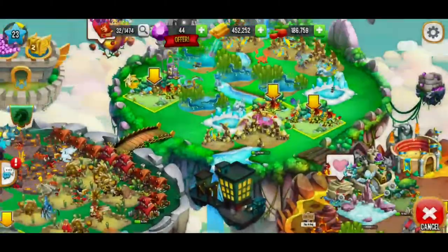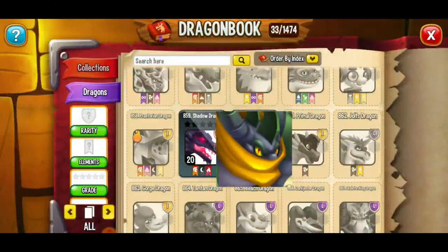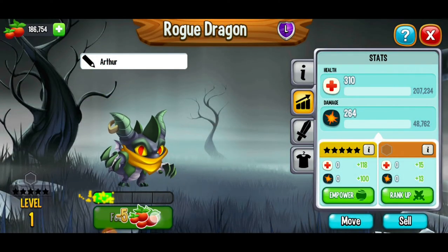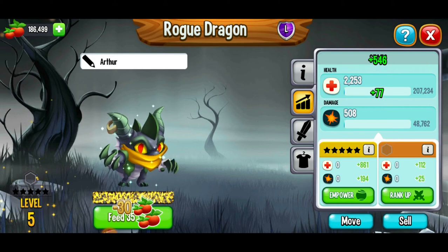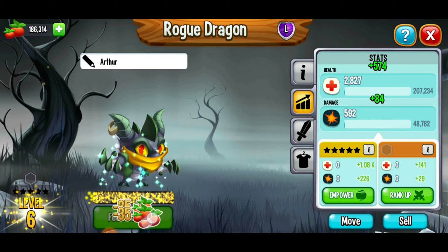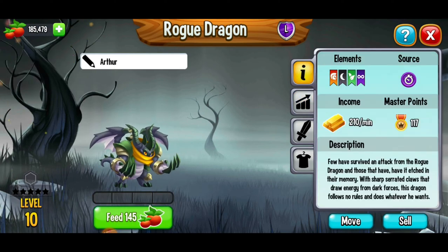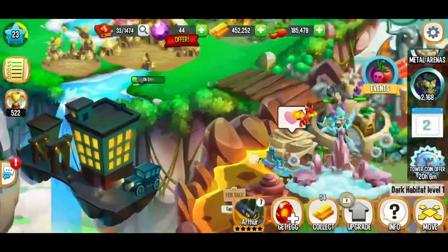Our egg is ready to be hatched — we got the Rogue Dragon! We're going to place this dragon on our Dark Habitat. We've got a little bit of food — I don't want to feed it too much, but I'm going to get it at least to level 5. Maybe we'll go to level 10 — that's not too much. There we're at level 10, with some good stats and really good gold income.